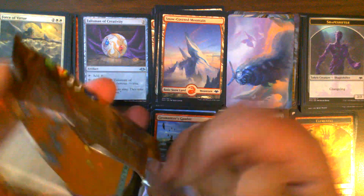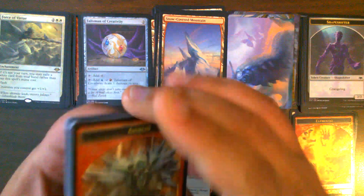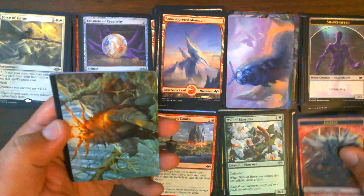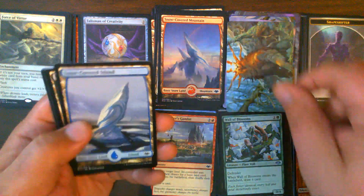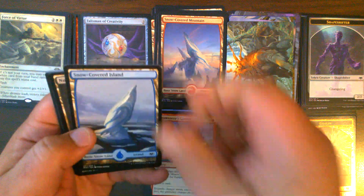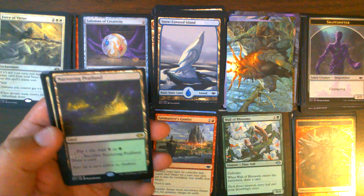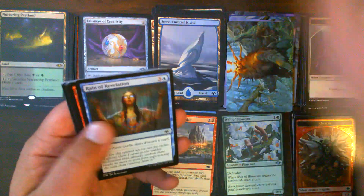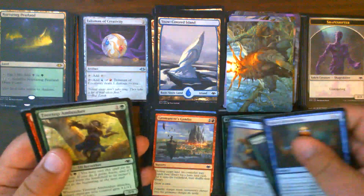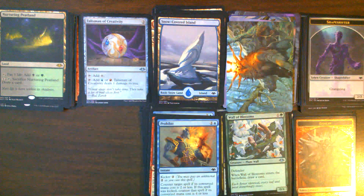Pack 21: Foil Goblin Token. Eladamri, Queen of the Forest. Snow-Covered Island. Nurturing Peatland! We have now successfully pulled one of each of the lands in this set — good to pull one of those. Prohibit in our commons, very nice.